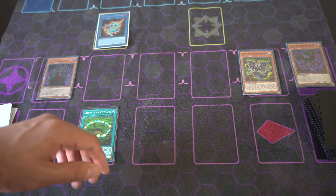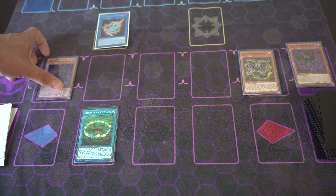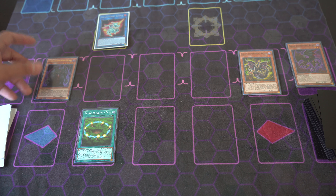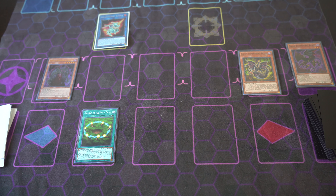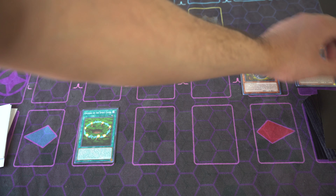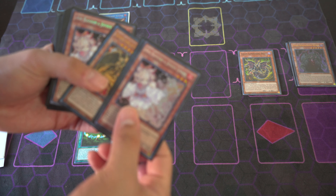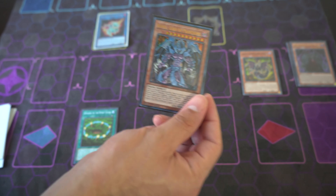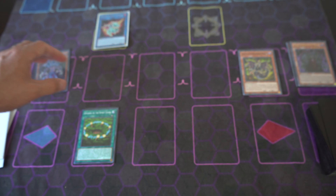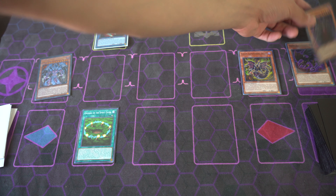It's a very niche but awesome interaction — kind of reminds me of Lumina of the Lightsworn. It's definitely something you should know as a Sacred Beast player. We special summon Dark Summoning Beast to the field, tribute him, and he special summons a Sacred Beast like last combo. We could summon Rabiel, so we summon Rabiel like last time. Rabiel can attack this turn — that's fine.